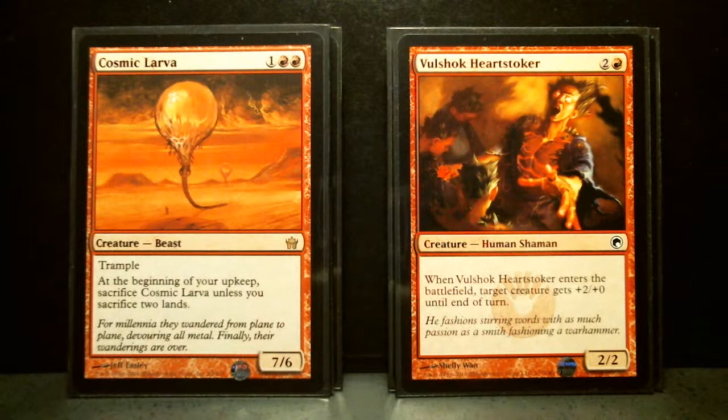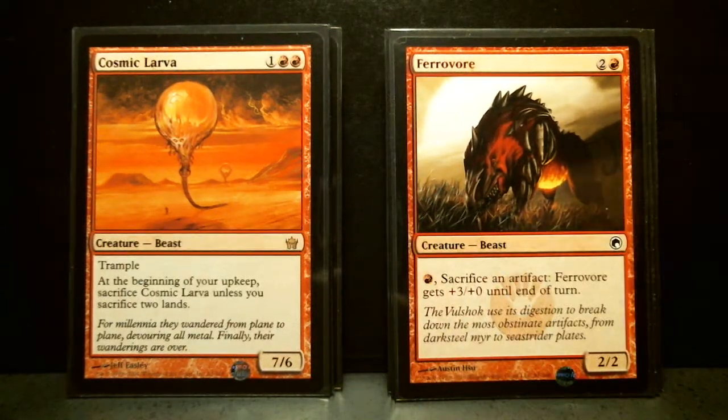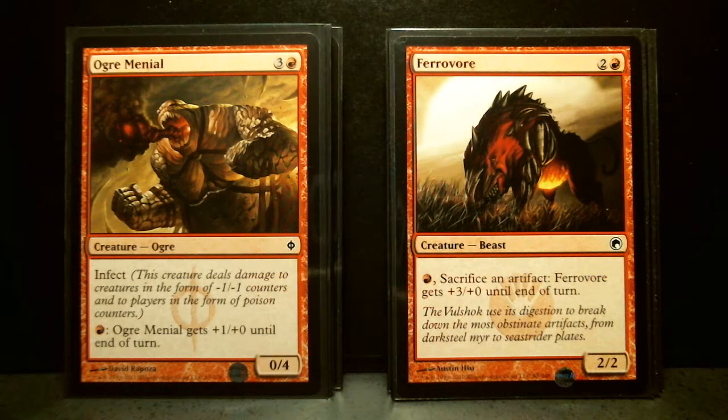Then Cosmic Larva — one of them — and 2 Fervor. Cosmic Larva is a 3-drop, 7/6 rare — reads to me like a junk rare. It's got Trample, which is awesome, up to the point when you read the next thing: at the beginning of your upkeep, sacrifice this card unless you sacrifice 2 lands. It's enticing, but it's got this gigantic negative — you lose 2 lands. Losing 2 lands can be really, really bad; it can be worse than having a 7/6 to hit with.